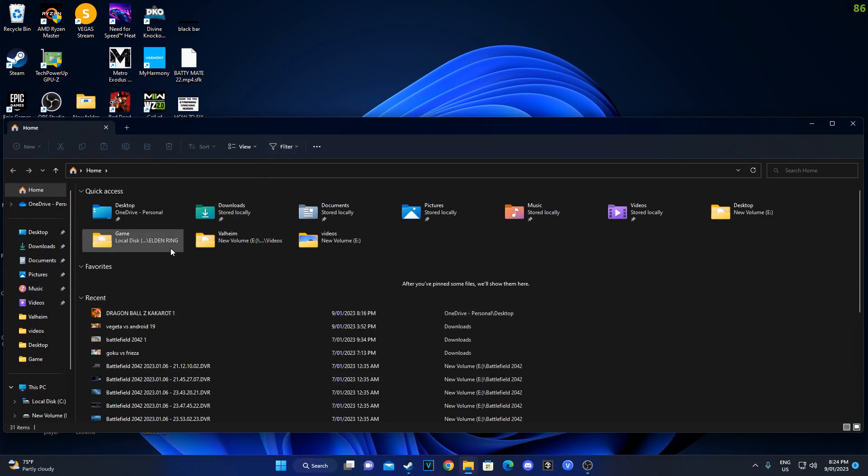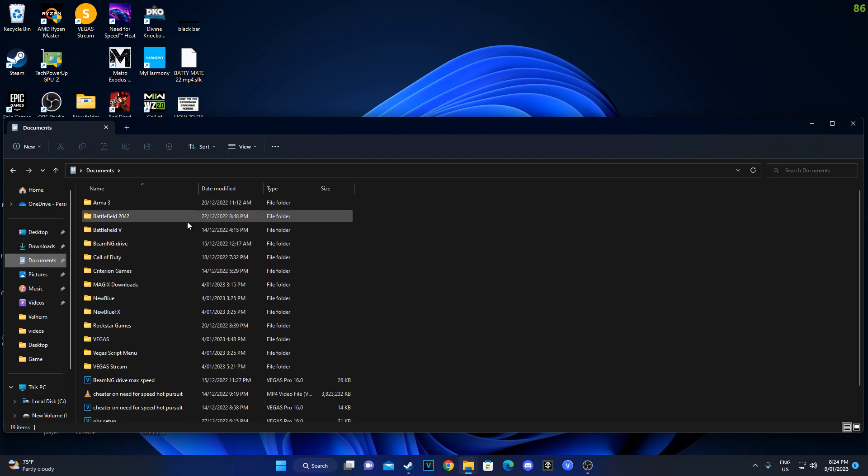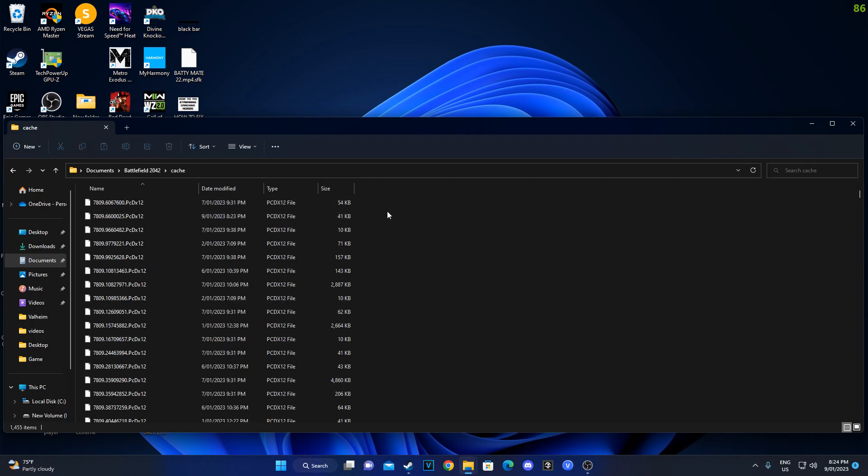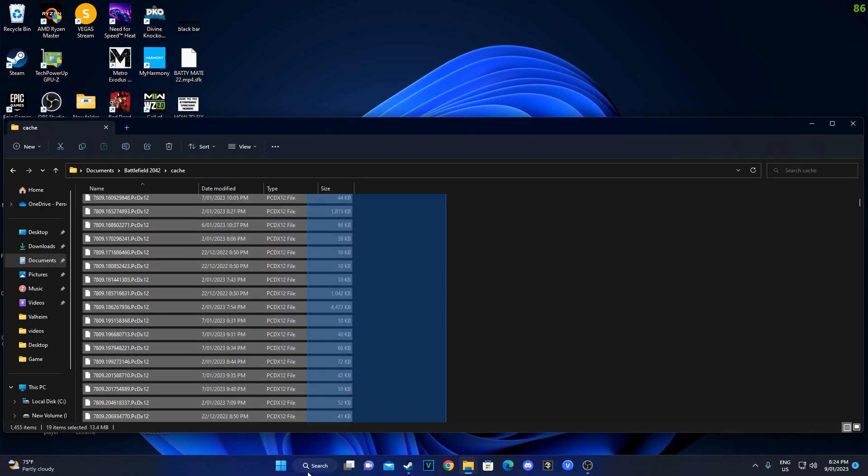What you want to do is go into Documents and find the BF2042 folder. Then go to Cache, and drag over all the files in there.